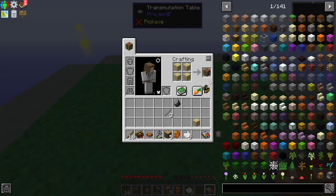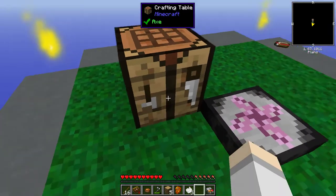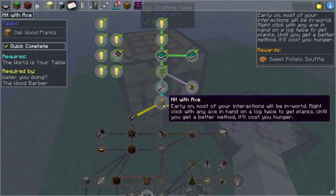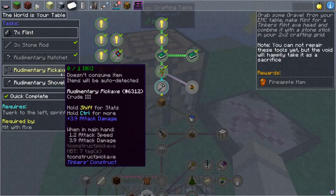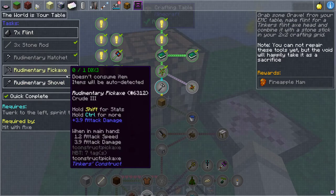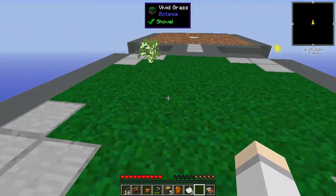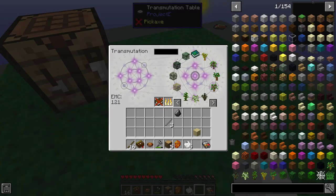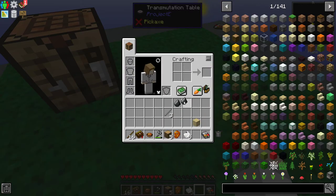Now we can make a crafting table and put it anywhere. We might have jumped ahead a bit. So we got the axe. Apparently you need a few more other things before you can move on — you need a pickaxe and shovel. We'll work on that. Let's go ahead and make ourselves a tool that will be very useful. Because I know a bit about this pack, you might see me jump ahead and do a few things here and there just for fun.